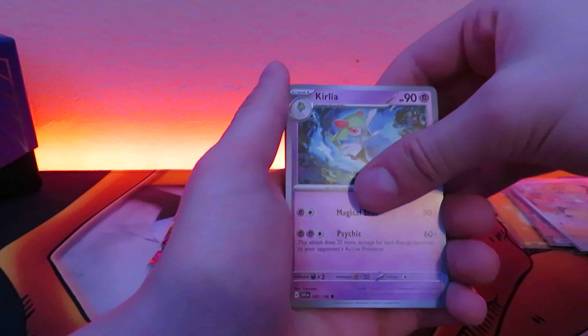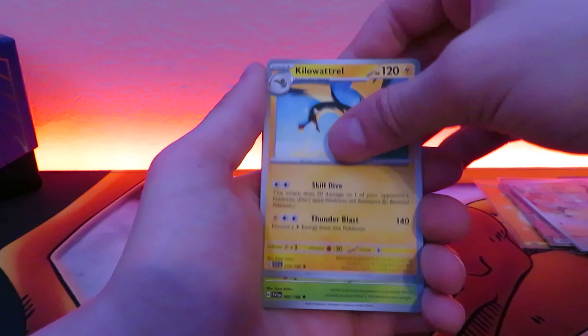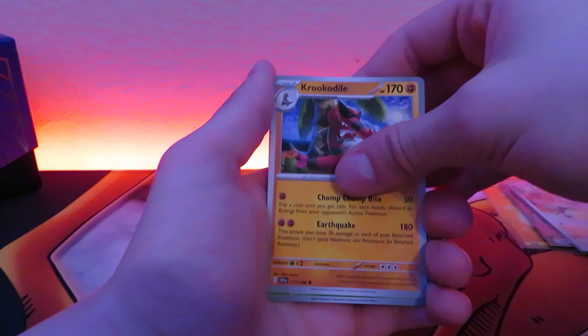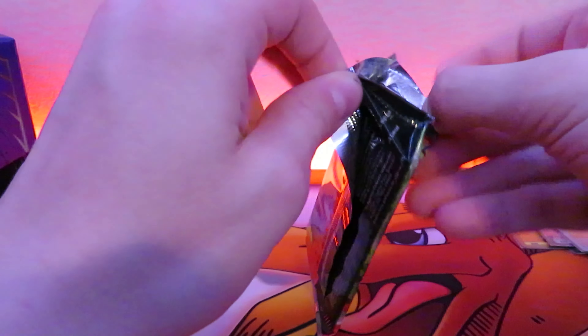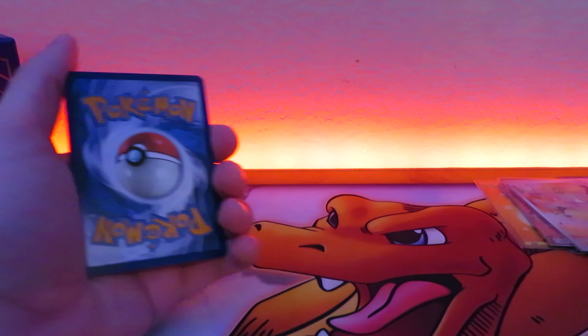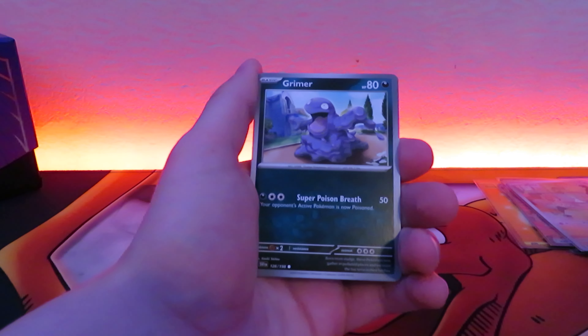One from the back to the front. Water energy, Kilowattrel, Switch, another Fuecoco, Tropius, Kilowattrel, Heracross, Crocodile, Tarountula, Beach Court — regular holo. We've been on kind of a losing streak for a while. Let's try to get back on track with that last pack magic.